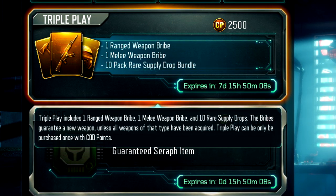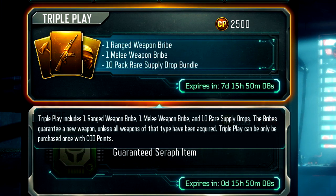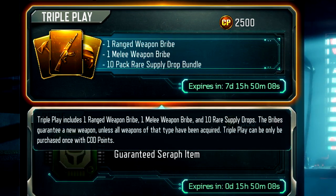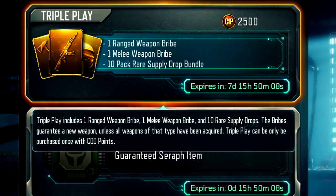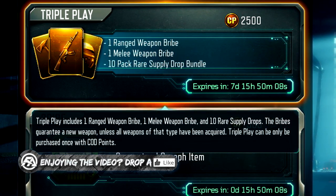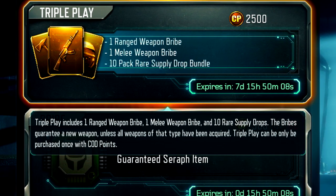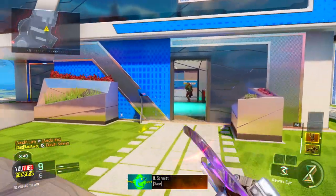So we're actually guaranteed two new DLC weapons within the Triple Play. We have one guaranteed ranged weapon that has to be a new weapon we've never unlocked before on whichever account you're opening it on. Then we have one melee weapon bribe — a new melee weapon you've never had before. And then the 10-pack rare supply drop bundle gives you another chance at getting another DLC weapon, which is really nice.